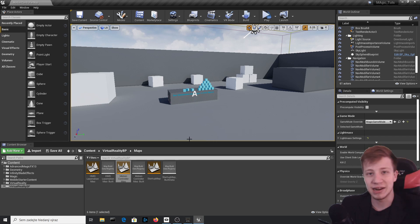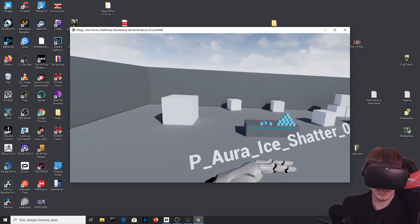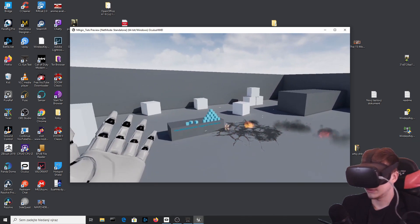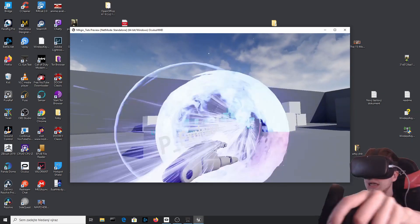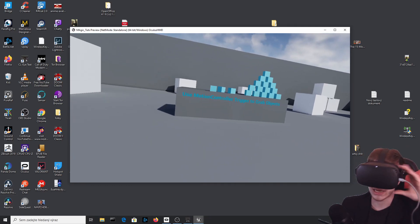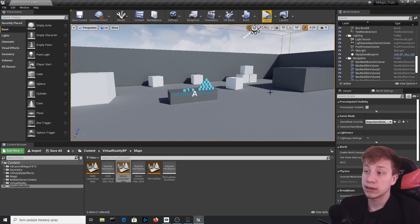I am going to continue with the project that I started in the previous video, which you can watch in the description or the link on screen. We've accomplished the ability to switch different kinds of spells in your hand and spawn them, and also shoot spells. This time we will switch to the fireball spell and make it actually do something. You don't need to watch the previous video but I'd definitely recommend it.